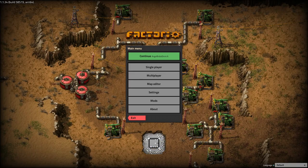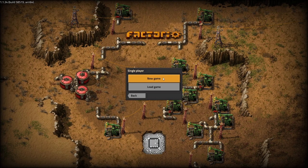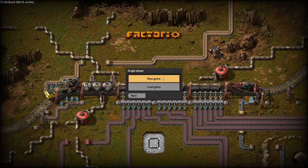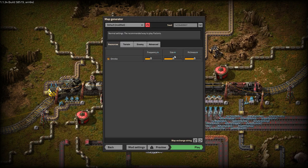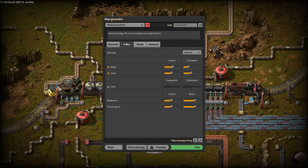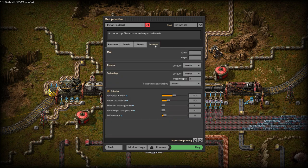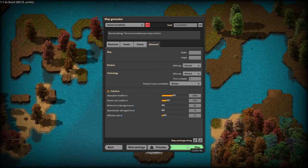Hello everyone, Crydax here. Welcome to the first episode of our Angel Bob's Omni playthrough. Maybe you've already watched the prequel video on the mod settings, but I'm going to jump straight in. If you are curious about the mod settings or the map settings, feel free to jump into that other video. I'll link it somewhere on the screen through YouTube. I don't want to spend the first 10 minutes of the video going over settings.